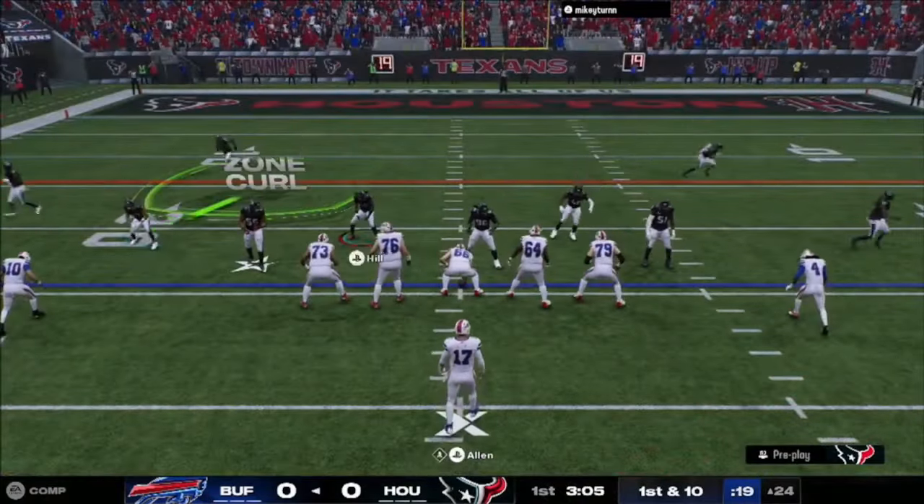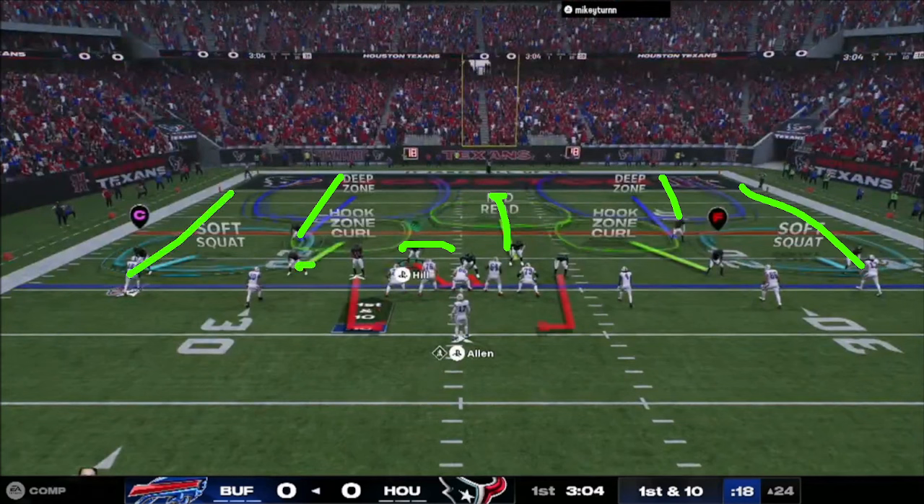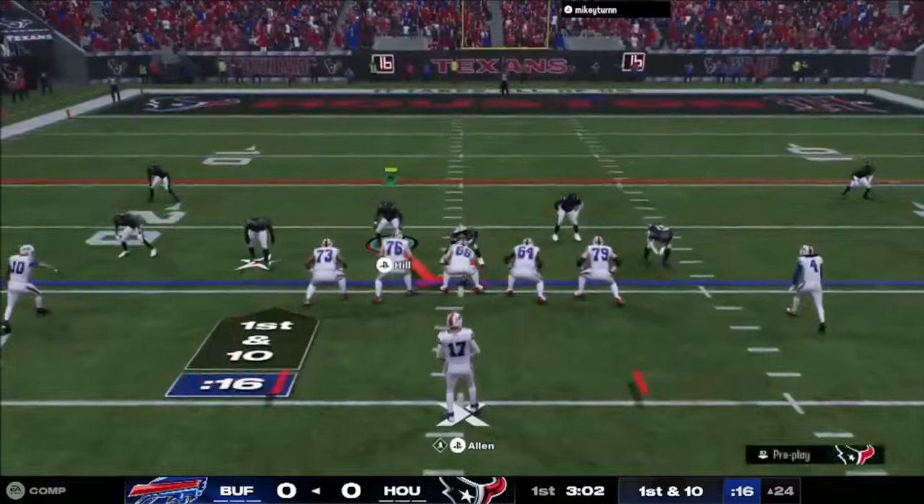This is a good defense to jump into because it does carry — it takes away vertical routes. I press my guys down, not going to give this guy any kind of free stuff underneath. I'm just going to play the middle of the field. I've got a mid-read playing the middle, deep zones on the outside, and these guys will carry soft squats, with some zones over the middle of the field. All I'm really doing is trying to protect anything that crosses over the middle of the field.